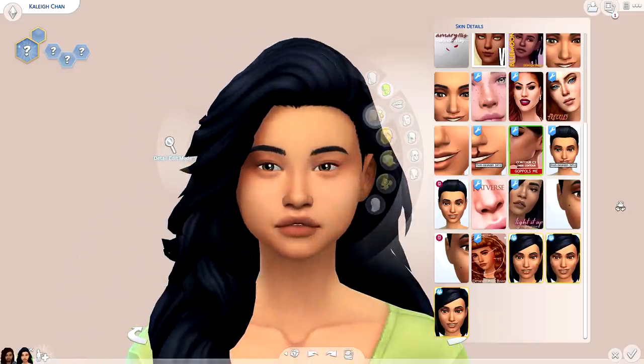I also picked up nose details by Catverse, which I really liked. I have both sides of the cleft lip too. I also grabbed these highlighting details — right here it kind of illuminates the nose, which is really pretty. Then it adds on to different combinations — inner corner, above the lip, the nose — there are so many different variations, and it's subtle enough to look natural in game while also showing up in post-editing.